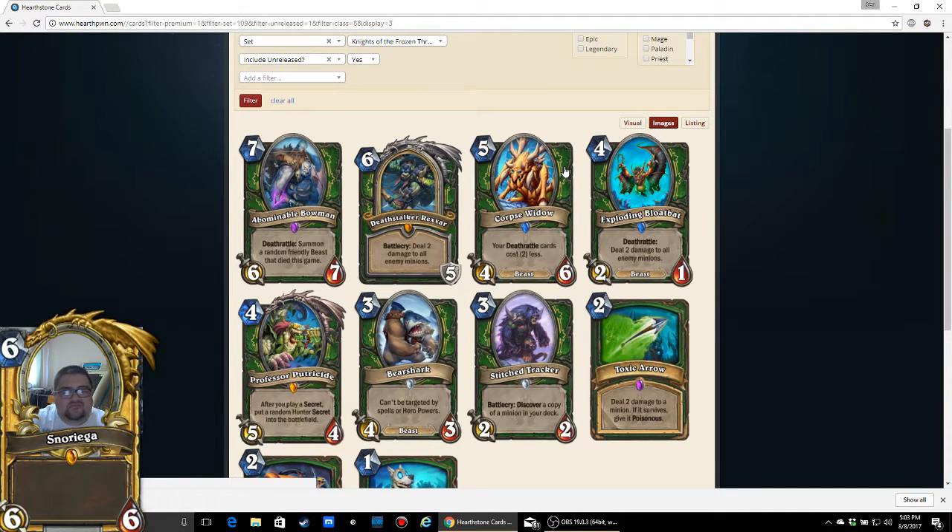Corpse Widow: 5 mana for a 4/6, your Deathrattle cards cost 2 less, and it's a Beast. I like this card because of the obvious synergies with Savannah Highmane. The only question is, with Abominable Bowman in the deck, do you want to bring this back or bring back the Savannah Highmane? But at the end of the day that's not a big deal, because Corpse Widow still discounts your Deathrattles, and 4/6 is not bad on turn 5. I'm going to give it 4 out of 5. I think Deathrattle Hunter might be a real thing now.